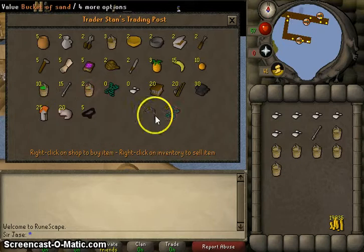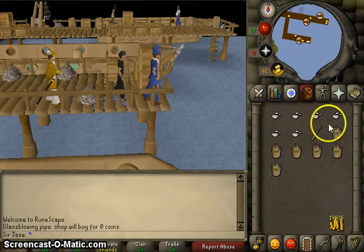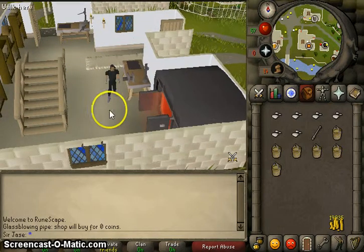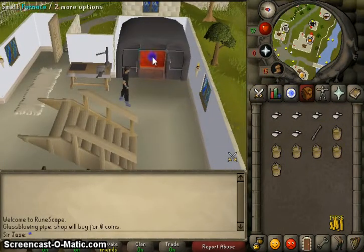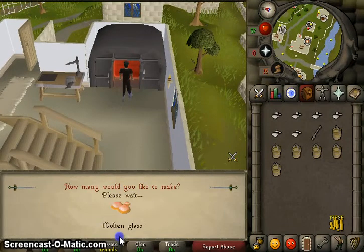Eventually you will have enough sand — just buy the sand and head back to Falador. You want to go to the furnace in Falador. Click a bucket of sand, click the furnace, and click all.